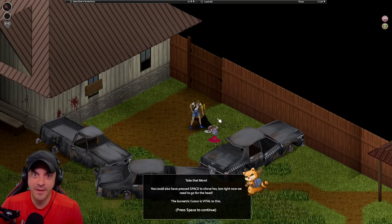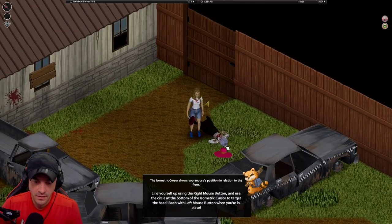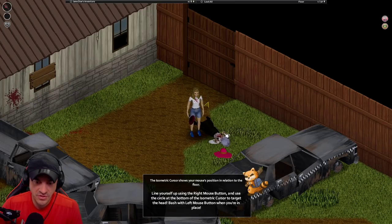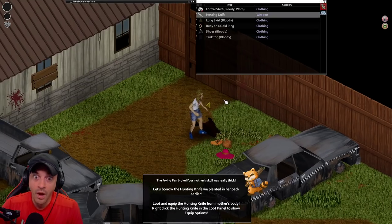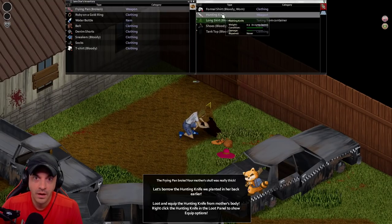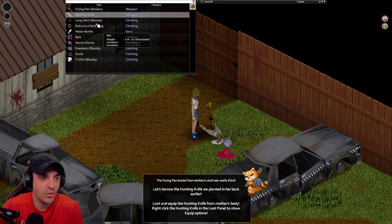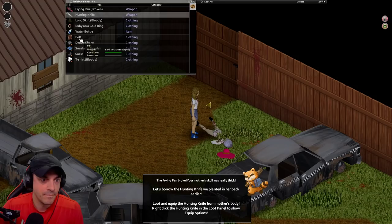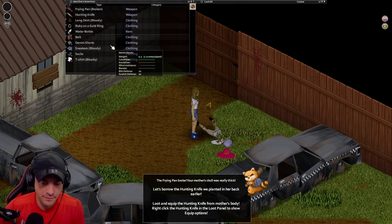I think we're gonna like this game. Take that, mom! You could have also pressed space to shove her, but right now you need to go for the head. She's not dead. The isometric cursor shows your mouse position in relation to the floor - this is new! Line yourself up using the right mouse button and use the circle. Ruby and a gold ring. Okay, loot the hunting knife - we wear this stuff.